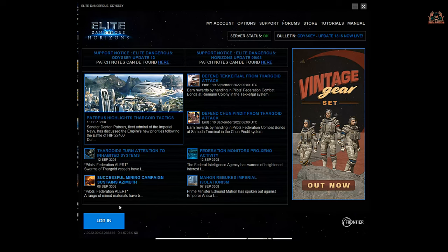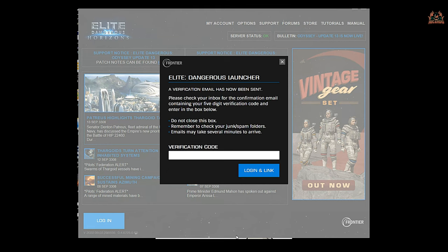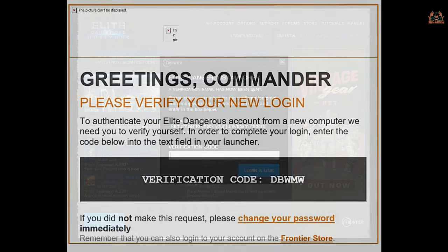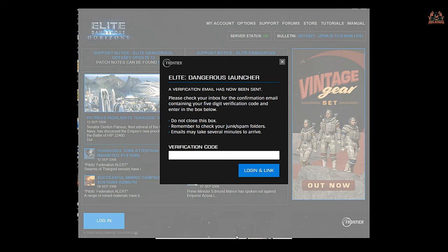If you're a commander who is getting a second commander on their PC, you'll have to log out and then log back in using the console commander email address and password that you gave Frontier when you started this process. You'll also be prompted for a verification code — this verification code is emailed to you. Here's an example of when that was sent to me. Pop that into the box and you'll verify yourself with Frontier no problem.